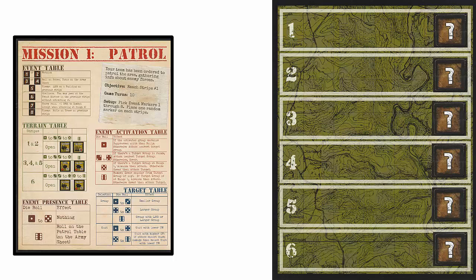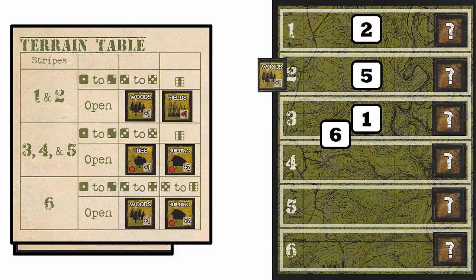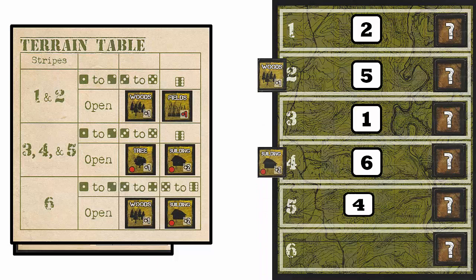Next, we have to set up the terrain per the mission instructions. We'll use the terrain table and roll one six-sided die for each stripe, beginning with stripe one. For stripe one, we roll a two — open. For stripe two, we roll a five — woods terrain counter. For stripe three, we roll a one — open. For stripe four, we roll a six — building placement. For stripe five, we roll a four — tree counter. For stripe six, we roll a two — open.